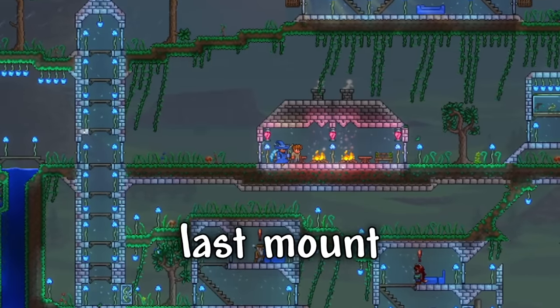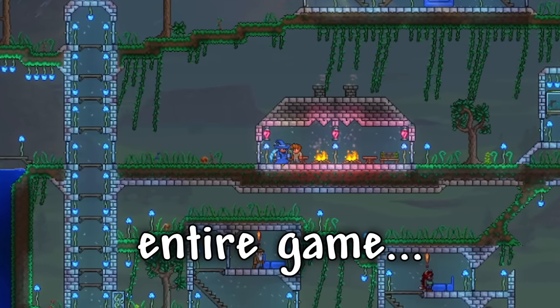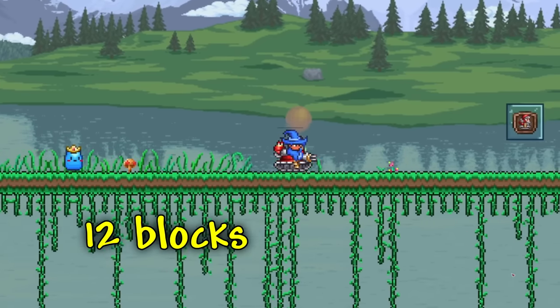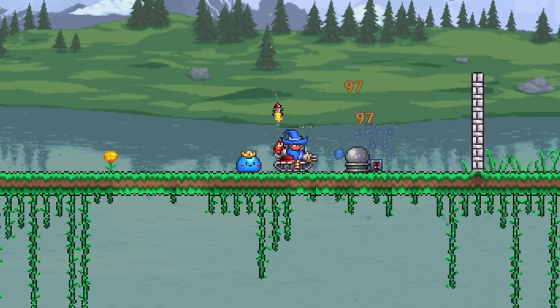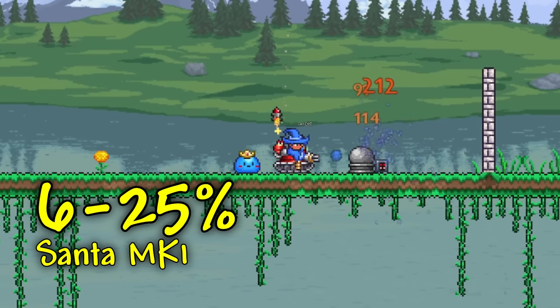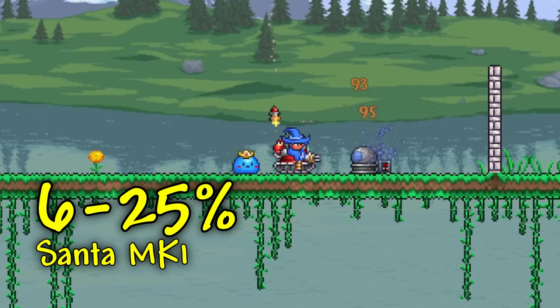And finally, for the last mount in the entire game, we have the Santa Tank Mount, which can jump up to 12 blocks with a max speed of 41, will automatically shoot at enemies, and has between a 6% to 25% chance to drop from the Santa NK1 enemies in the Frost Moon event.